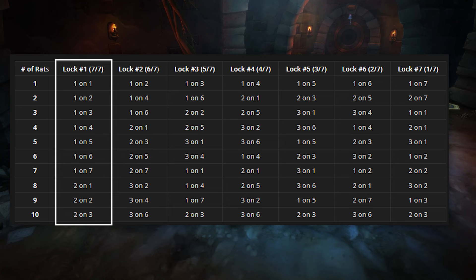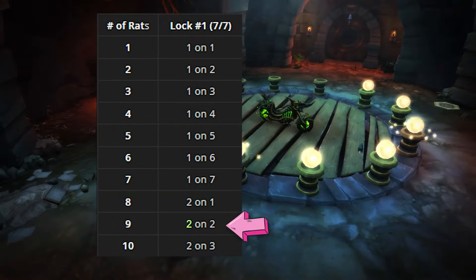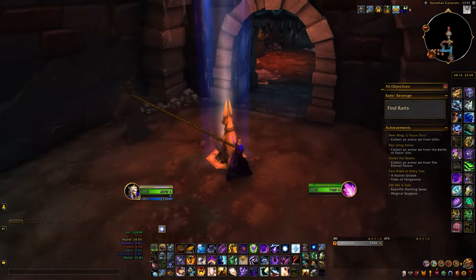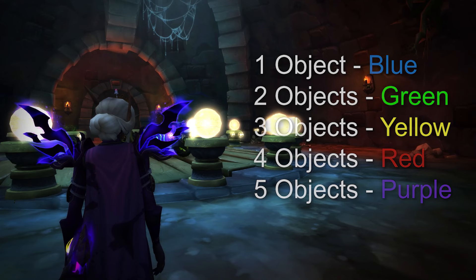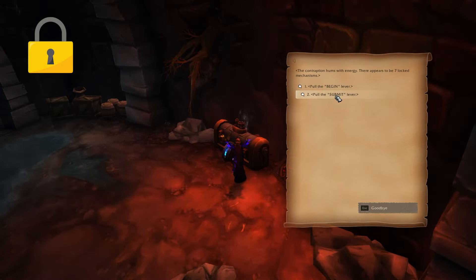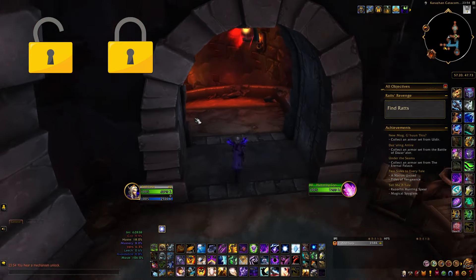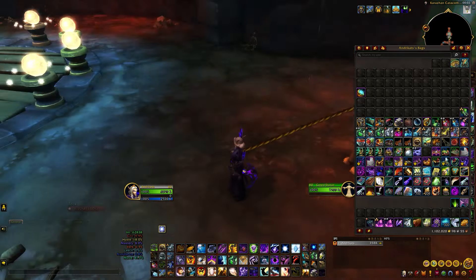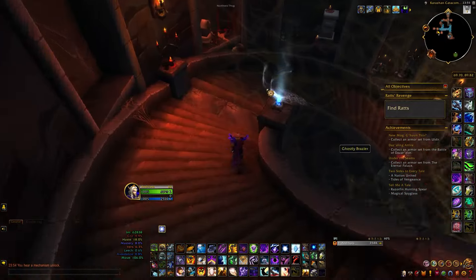For the first lock, I'll start with the first column and since I counted 9 rats I go to that row. That takes us to the cell that says 2 on 2, which means I will put 2 statues on plate number 2. The first number is the amount of statues and the second number indicates which plate needs to be activated. Always check if the light beam color is also correct — in my case I had 2 objects on a pressure plate and it was green, so the statues were positioned correctly. Once you are sure about your choice, go back to the Enigma machine and click submit. If done correctly, you'll get the magnifying lens signifying that you got a secret and a text: 'you hear a mechanism unlock.' That means you have successfully unlocked your first lock. At this point new rats will spawn and you'll need to start counting rats again for the second lock. Before doing so, clear the previous pressure plate of any statues to avoid activating multiple plates at once — always make sure that only one plate is active at a time.